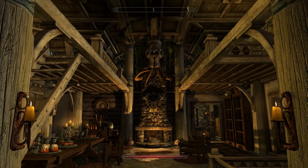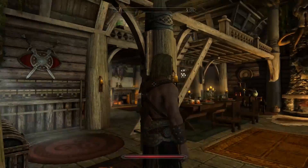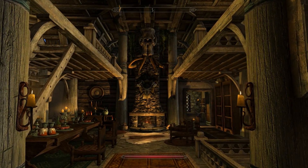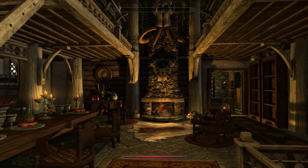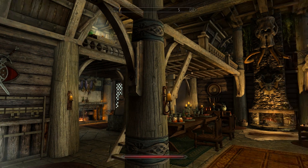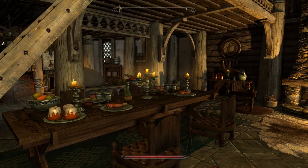Inside our cozy Mammoth Manor, the decor is great — it reminds me of some of the first homes I showcased early on the channel. There's a double loft up top with nice lighting throughout. It's a very open concept floor plan, which is nice to see especially in a small home like this. The outside looks like a little cottage but the inside has quite a few more bells and whistles than it lets on.